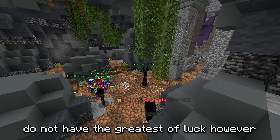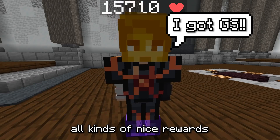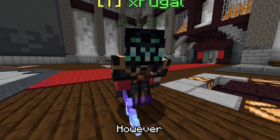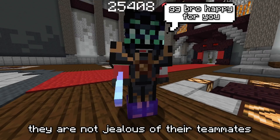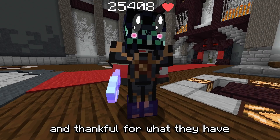Gold Door Shads don't have the greatest of luck, however. Usually their teammates will get all kinds of nice rewards while they get yet another Bank One Book. However, unlike many other species, they are not jealous of their teammates and are instead happy for them and thankful for what they have.